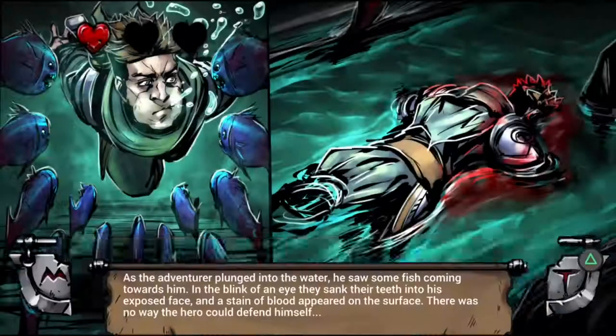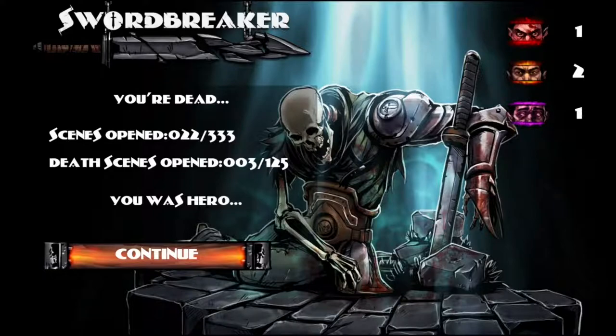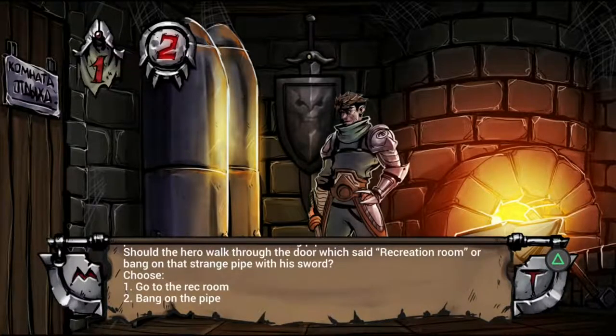There are no checkpoints or save files. If you die 3 times in a run, you'll be sent back to the very beginning of the story to start again. But this is where a lot of the charm of Swordbreaker actually comes in. The story itself is not long, and depending on your choices can be beaten as quickly as 5 to 10 minutes or take as long as 20 to 30 minutes. Learning the different paths and what each choice changes is where the fun is.